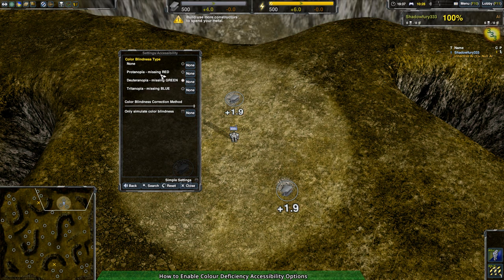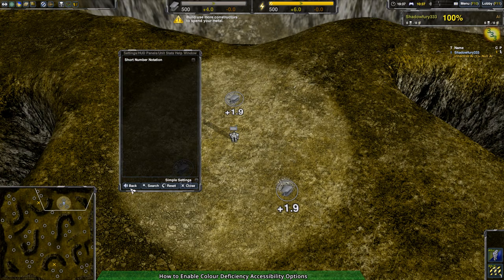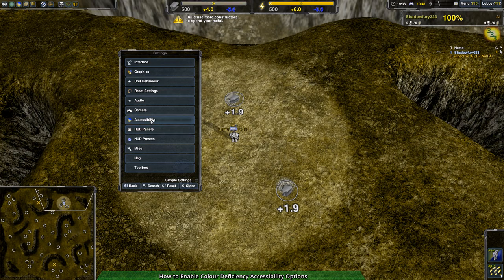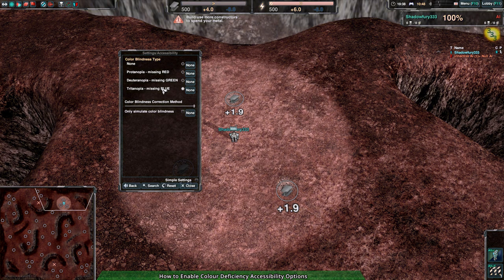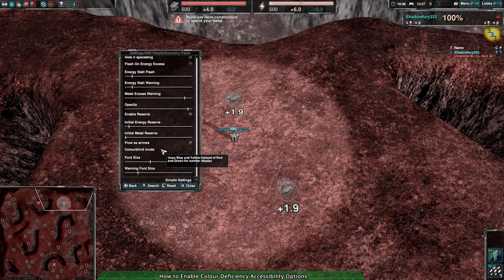As you can see, the resource bars don't work for Protanopia and Deuteranopia. So if I wanted to fix that, I go to Settings > HUD Panels > Economy Panel and check if colorblind mode works. And yes, it's way clearer in colorblind mode, at least as far as the simulation is concerned. You can now see it's much clearer for people with Protanopia and Deuteranopia, but for Tritanopia it's not. We saw before that it's reasonably visible for people with Tritanopia in the default mode.